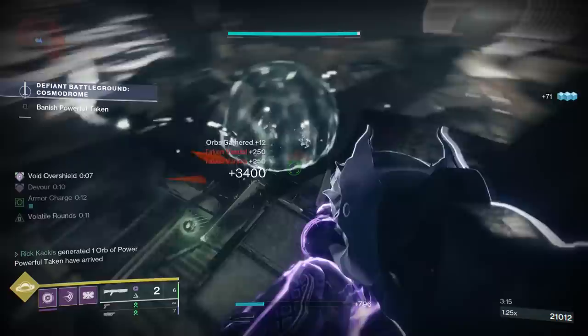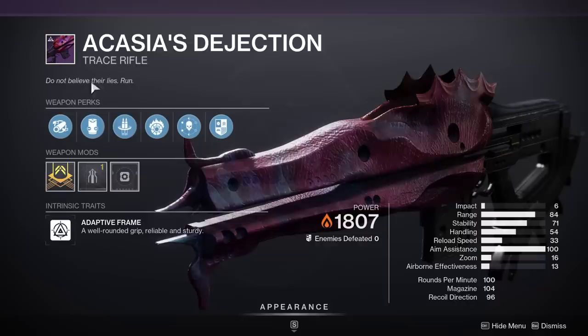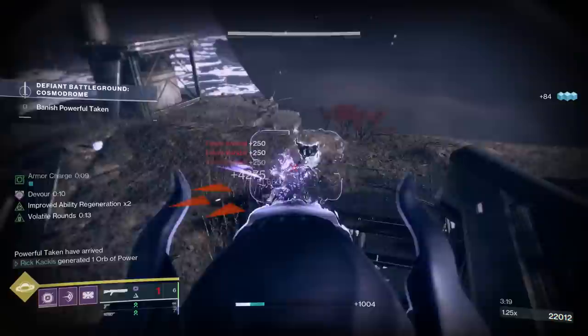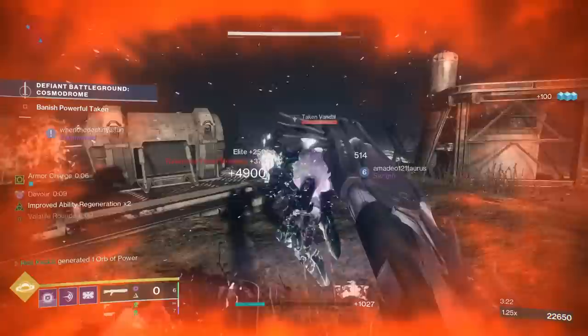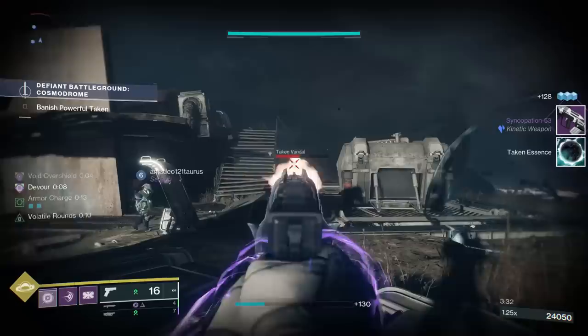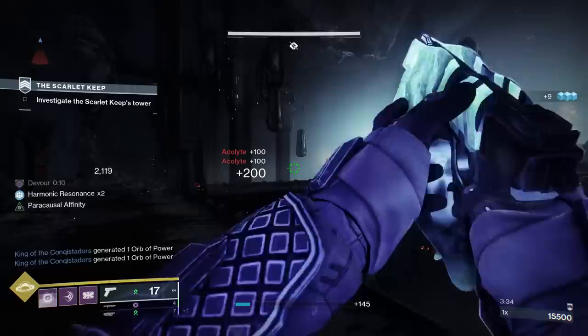An example of that is with this trace rifle — the Acacia's Dejection. My teammate got this. It's a solar trace rifle with Reconstruction plus Incandescent. The magazine size is 100, so I can have a 200-round magazine with Incandescent getting all of those scorch effects, synergizing with my solar build. What a phenomenal trace rifle. Trace rifles have gone up in value more recently as people have started to run more double special builds, and they're pretty darn good in those.